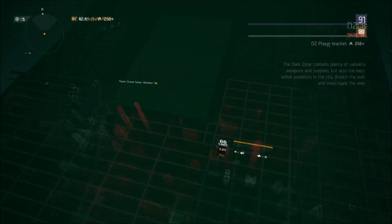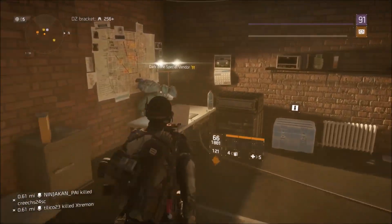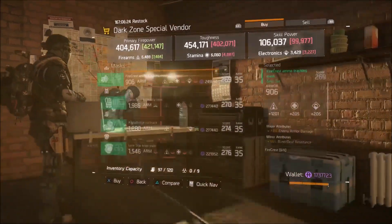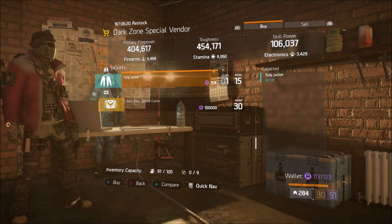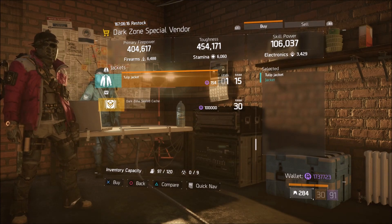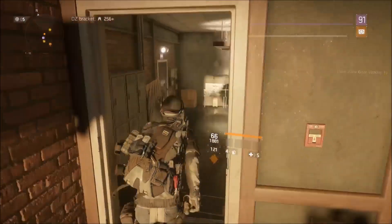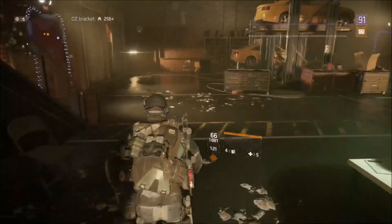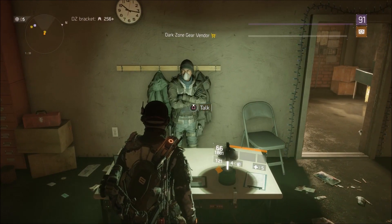For our very final stop of the week, we're making our way into the DZ08 safe room. For those of you who have been eagerly waiting — you know it — the one and only Tulip jacket is back. Pick it up and turn yourself into a PVP monster. Trust me, the jacket will not let you down; if it does, it's the player, not the jacket.